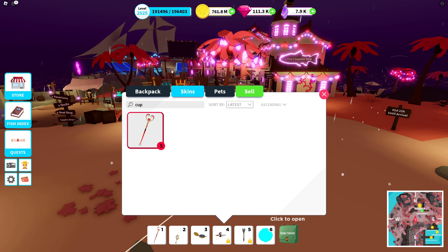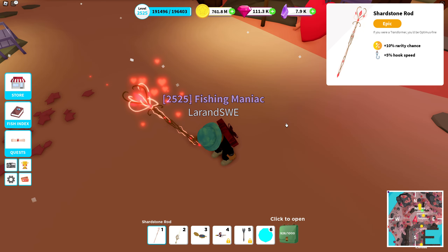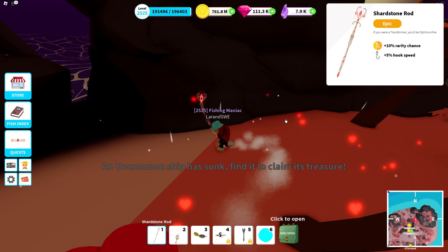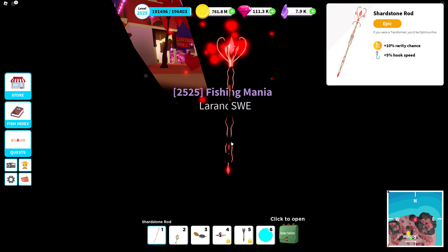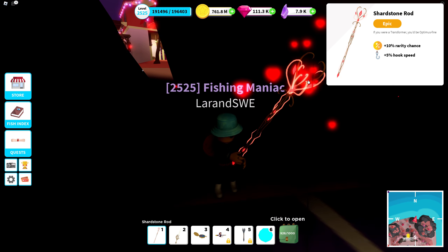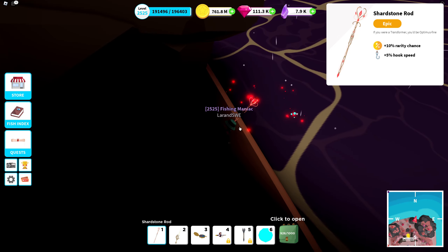I forgot the epic rod — the Shardstone rod. Searching for it: 10% rarity chance, 5% hook speed — I like those stats even though they're not that high. We equip it — it's like a smaller version of the previous one, nice effect, similar effect but smaller. In the dark it's actually a neon texture — I didn't realize that at first. I do believe we throw the shard into the water, and yes the shard went into the water. That one doesn't have any special effects, just a neon texture, and you have the hearts as particle effects. That's cool.